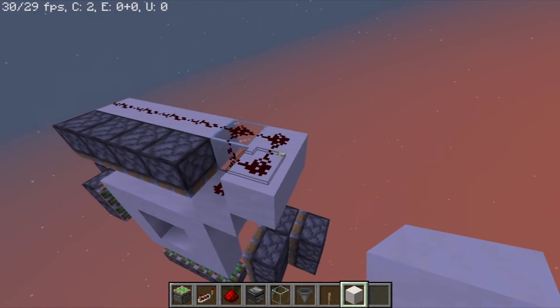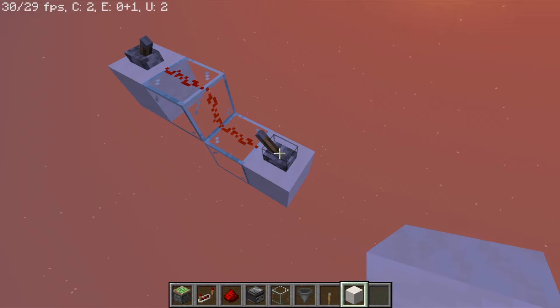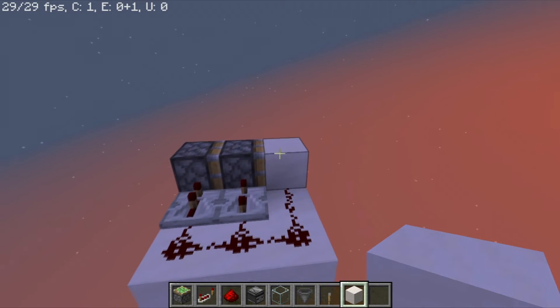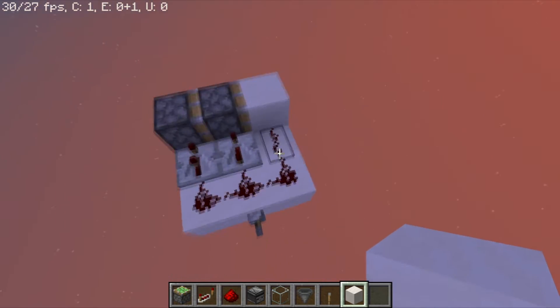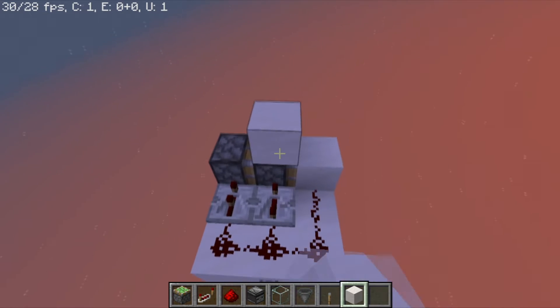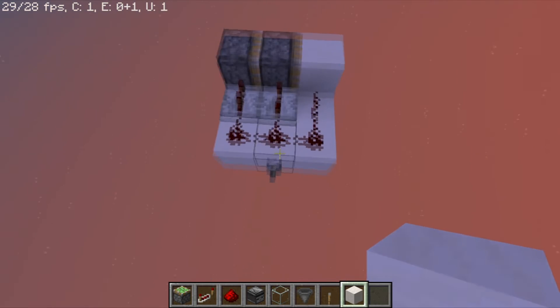The reason why we need those two blocks is because redstone signals can only go up transparent blocks. After that we are going to do our double piston extender. The way it works is by powering each piston in this order right here with two ticks delay between each.